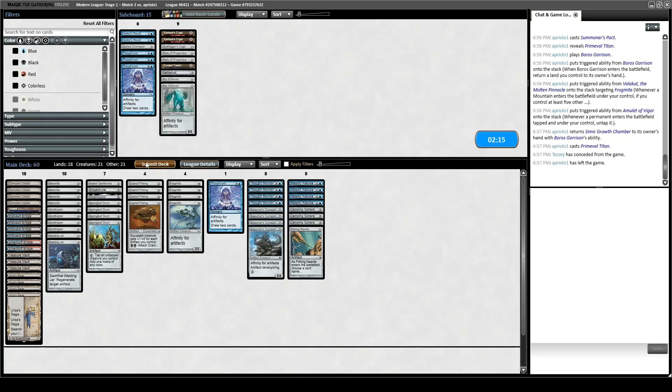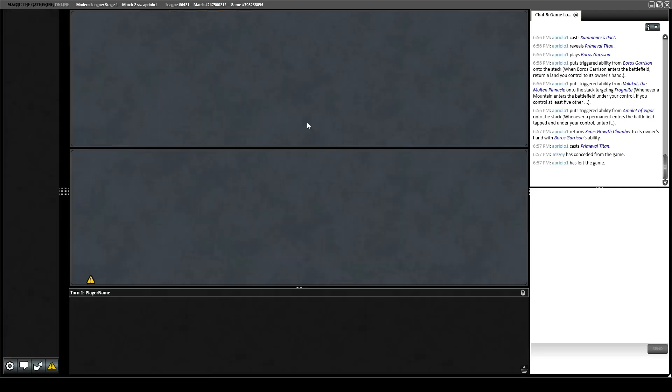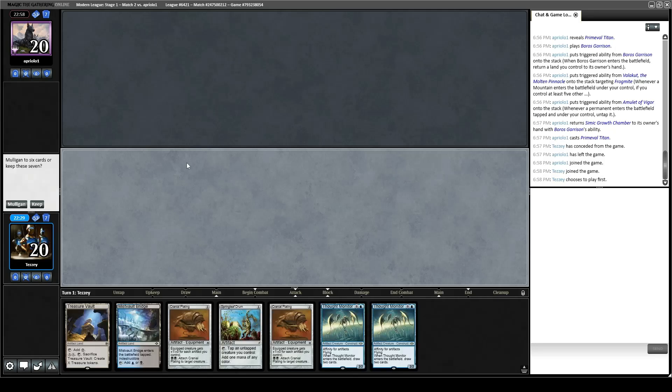Our main way of winning this matchup post-board is getting some hate cards into play, specifically Damping Sphere, because it makes them a lot less able to have the explosive combo turns. They can still have combo turns because of Valakut — they just behave like a Titan Shift deck after that. We don't have any hate cards, we don't have any counterspells. We've got to mulligan this, I think.